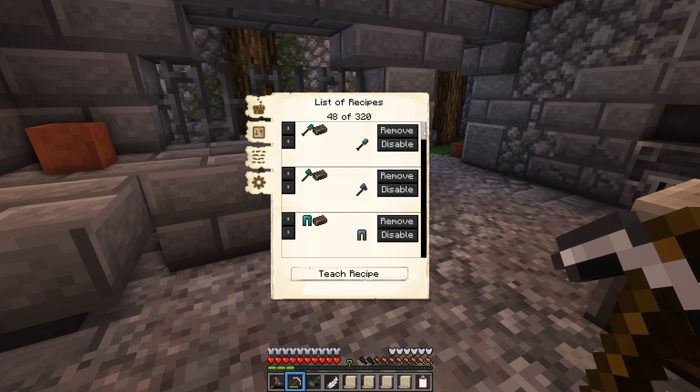Netherite ingots are now available in the blacksmith to be crafted. We haven't got any netherite or ancient debris in the warehouse yet. Let's come over and take a look at our level five stone smeltery. A lot of these buildings don't change massively between levels four and five — three to four is always big, two to three is always quite big, but four to five, not so much. It really depends on the building. Very cool though, I like this.